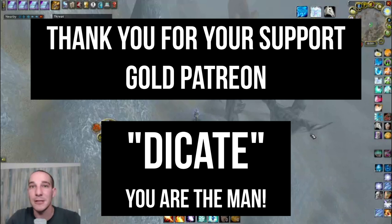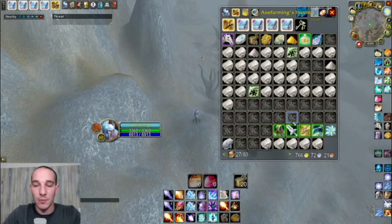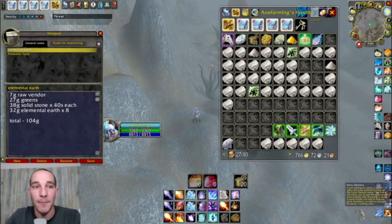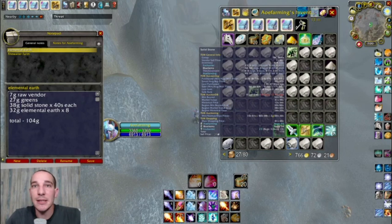Thank you so much for being my supporter, but let's look at the loot. My favorite add-on, Notepad, because I get to break things down. Where I said your Solid Stone — I would hang on to this. I mean, if you could sell it for like 75 silver or a gold a piece, yeah, probably sell it, but I would hang on to this for TBC.